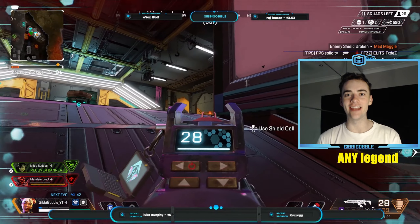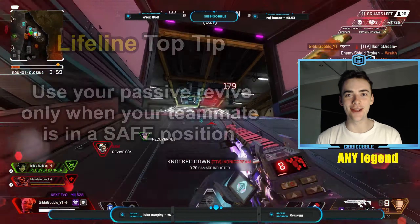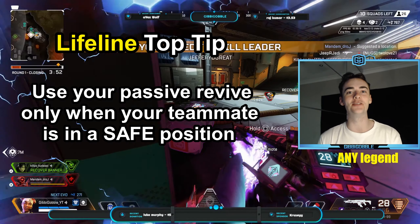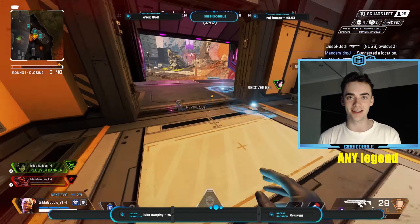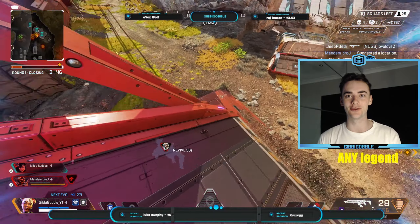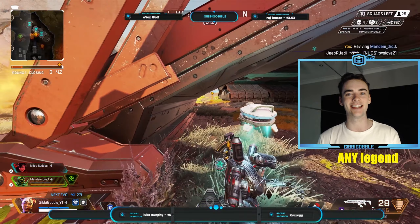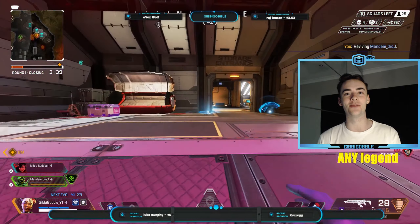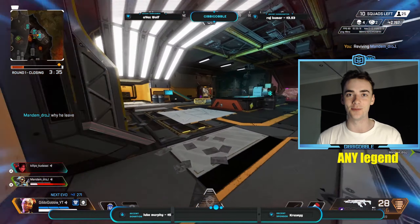Now on to Lifeline. Just because you have a revive drone doesn't mean you should use it at any time. If you throw it on your teammate without thinking about their positioning, you might end up just getting them killed. So wait until they are behind cover before you put your drone on them. Also, the animation of throwing out her drone does take a second, so don't throw it on a teammate while you're being shot at from close range, or it will get you and your team killed.